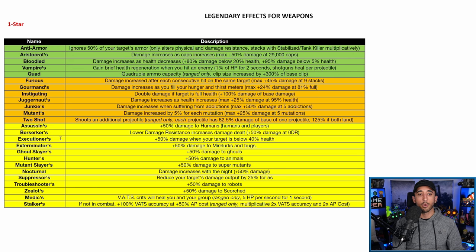Let's start off with tier one. First we have Anti-Armor: it ignores 50% of your target's armor, only alters physical damage resistance, and stacks with Stabilized and Tank Killer multiplicatively. If you're a full health build, Anti-Armor is probably the best legendary effect for you. Enemies tend to be fairly highly armored in the game, so you can do a respectable amount of damage even as a full health build with an Anti-Armor weapon.